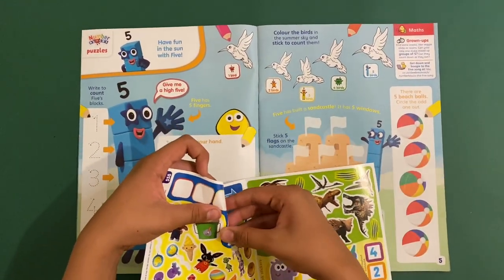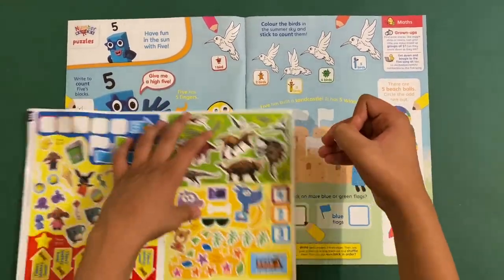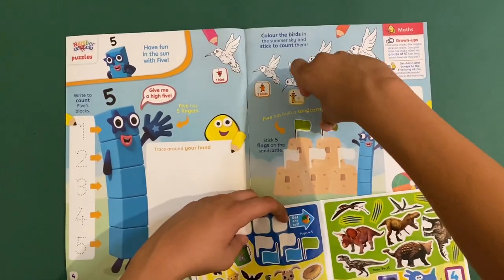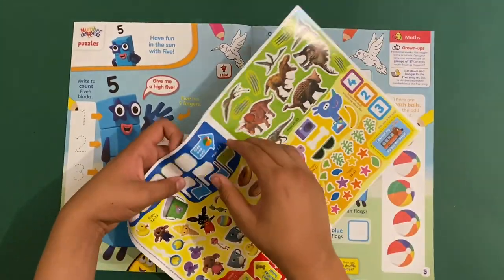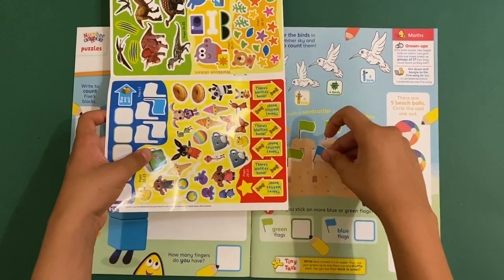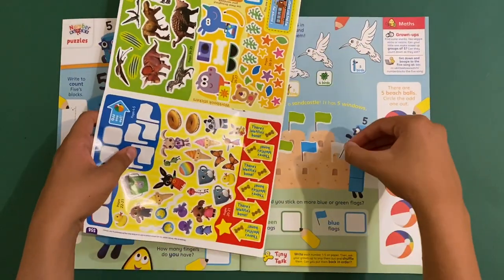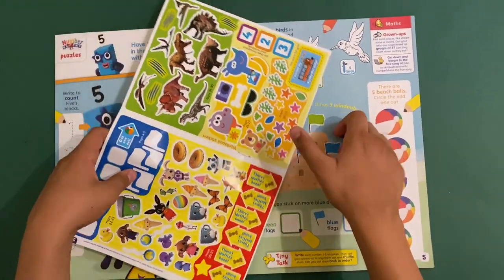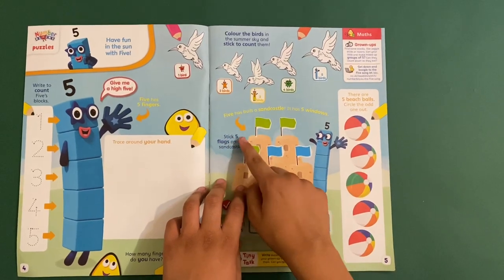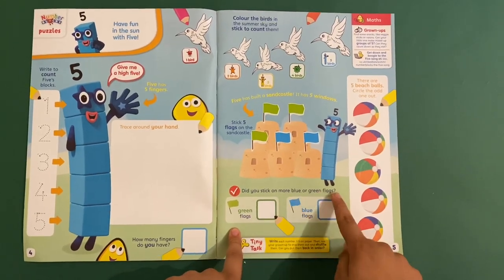Let me stick on some flags. I've got them all — I don't know why they're not all blue, but that's okay. It says five has built a sandcastle with five windows, stick on five flags on the castle. Did you stick on more blue or green flags? I think it's green.